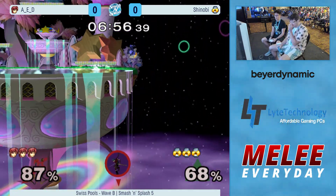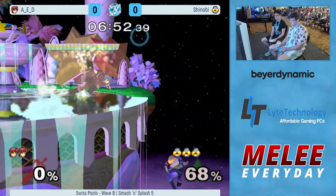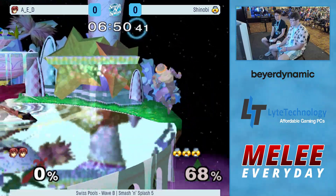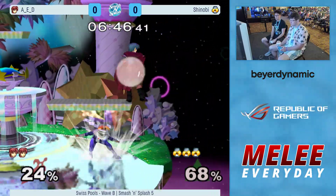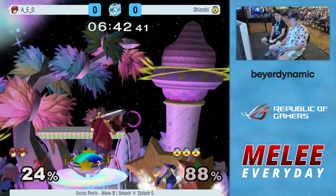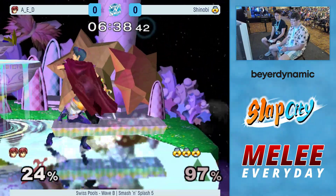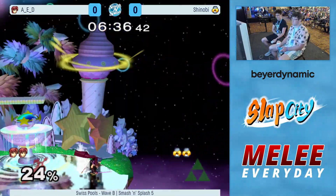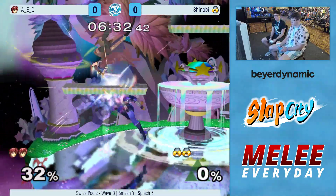That was smart — smart back air. Wall jump back air, good. If he's not refreshing his invincibility on ledge, then you should be going for aerials on ledge, and that's a really good catch by Shinobi to recognize that. I would have liked to see more patience from Aiden once he up throws, because Sheik has no aerial drift. It's gonna be very difficult, but AED is actually keeping it very close.